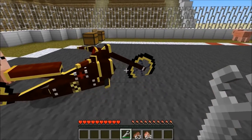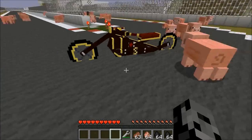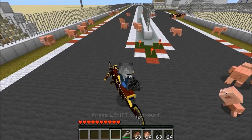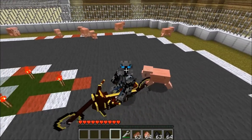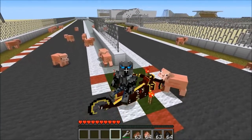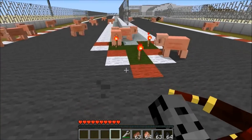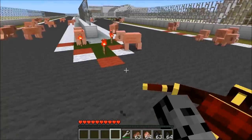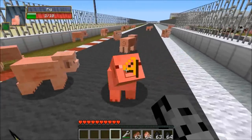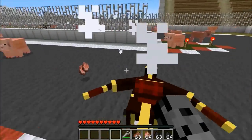We're going to grab some coal because it's powered by coal, and then we're going to ride around on it because it's freaking amazing. I look like a beast right now. I think I just ran over a pig with my wheel. What we're going to do is ride around a bit — you actually can run over mobs. So keep that in mind. If you want to kill mobs or pigs or whatever, you can run over them. It's four damage. This thing is pretty deadly, as you can see.